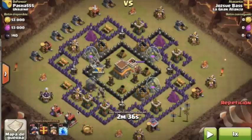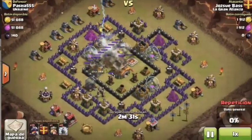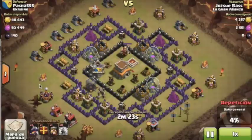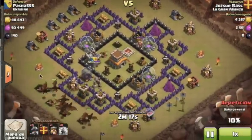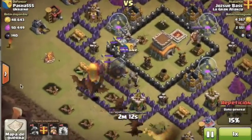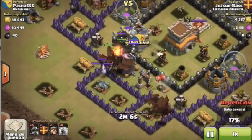Let's take a look at how we plan this attack. First we see the line the dragons will travel and all the defenses that need to be destroyed. We apply the first lightning spell on the furthest air defense, then release the dragons in a line. They advance slowly but in a tight group towards the remaining air defenses. There are two witches, so we wait for the dragons to destroy the witches and their skeletons.